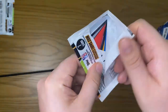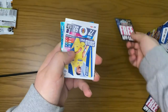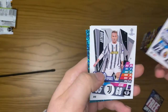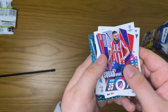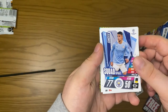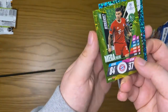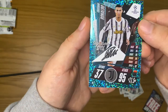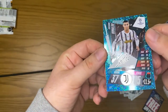Into our next pack — I saw a Juventus forward there as well. We have Coquelin, Arthur, Carrasco, Cancello, Jaylings, mega value Hernandez, and a Signature Style Cristiano Ronaldo — a really nice card there. I like the Signature Styles.